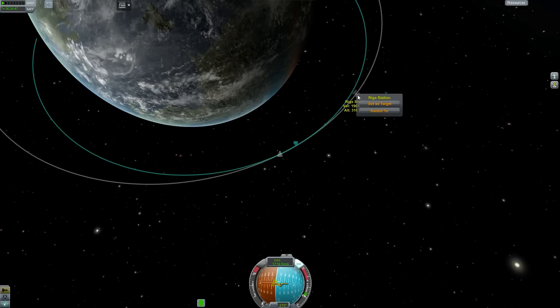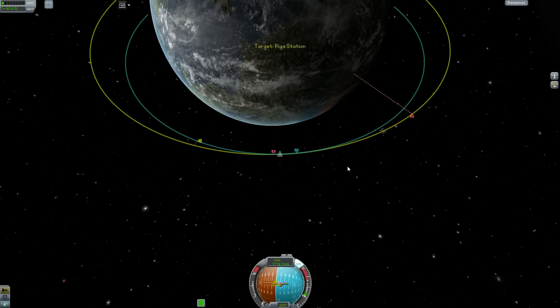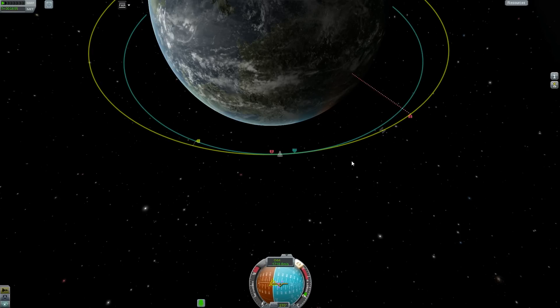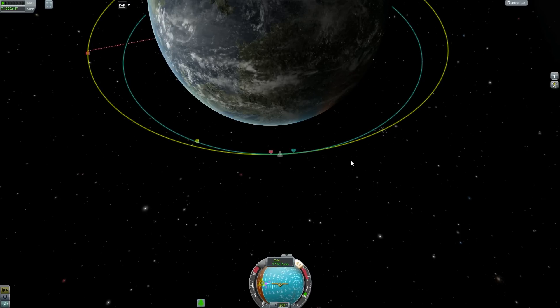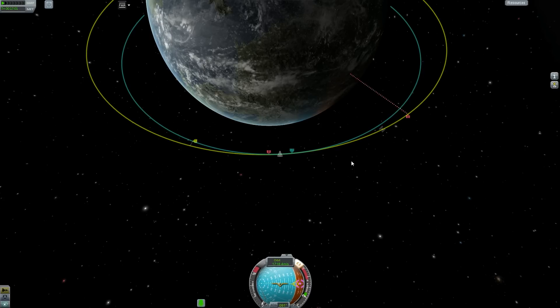Now we're up at the top — a little bit higher than we need to be, but that doesn't matter. We can see that we're behind the station. We need to catch up to it, so we're going to set it as target and we get these indicators that aren't really going to help us all that much, although a lot of people do find them useful.